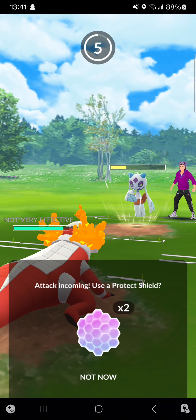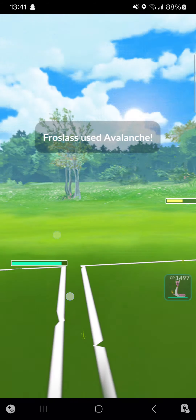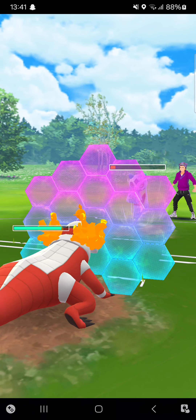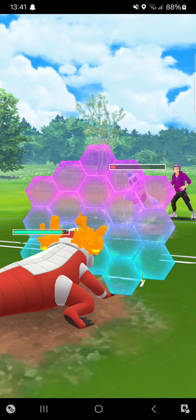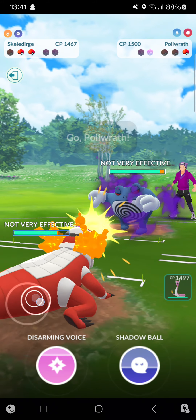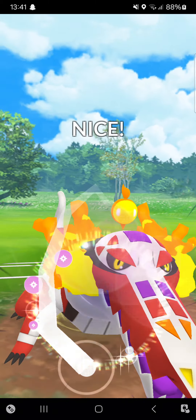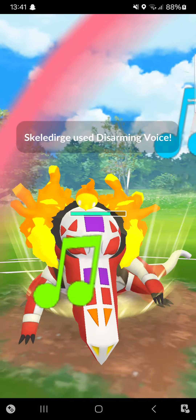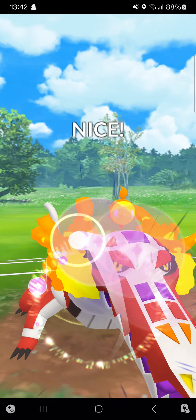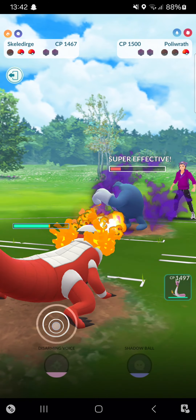Throwing in an Incinerate — I'll shield it. Avalanche bait — nice play from the opponent. This will then be the Shadow Ball but I'll just shield it, otherwise I'm dead. In the back there's a Shadow Politoed! Going for my first Disarming Voice — and because it's a Shadow Politoed, my Disarming Voice will do even more damage. So I will just win.